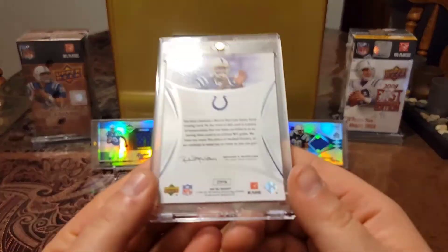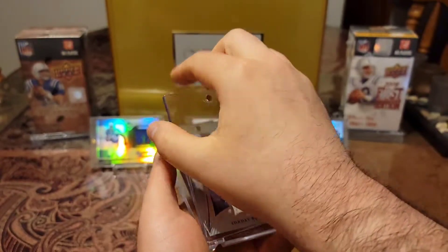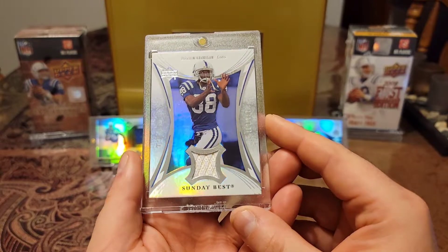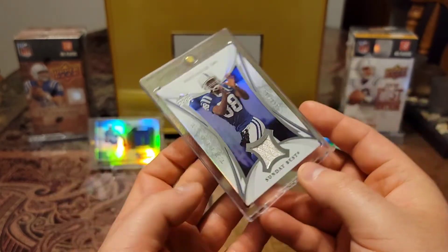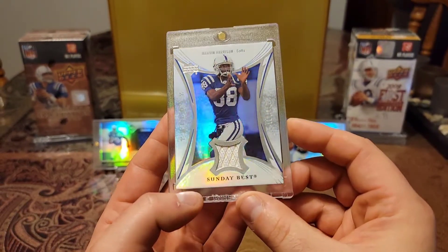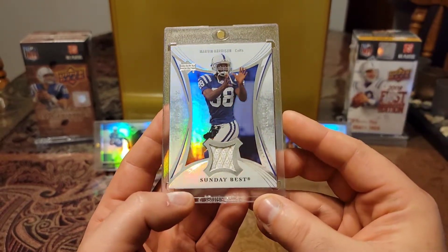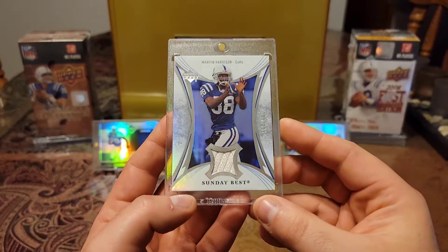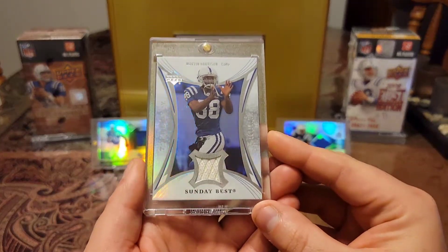Then we have a 2007 Upper Deck NFL Trilogy game-worn material. Check this baby out — this thing is beautiful. Upper Deck, Sunday Best, and that is numbered at 199. Just look at this card. Love the gray and white outside, and then you just have that window of blue in the middle. That thing is just sweet with the clean white piece. Just all comes together, so nice.